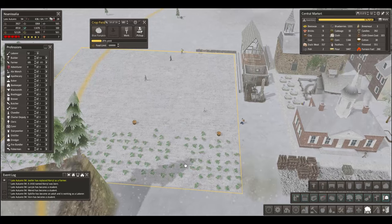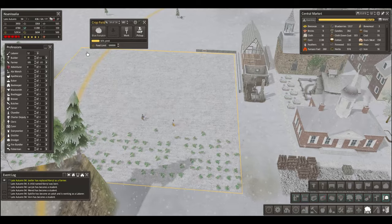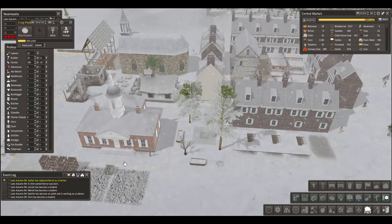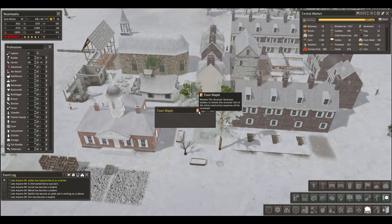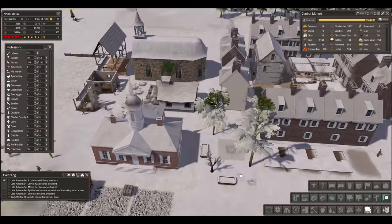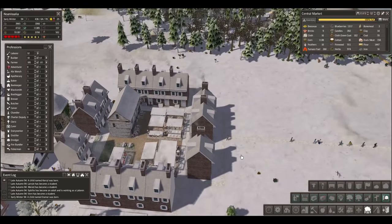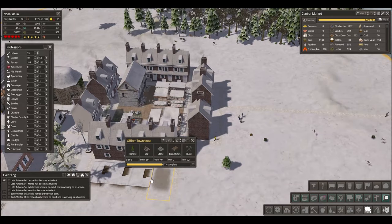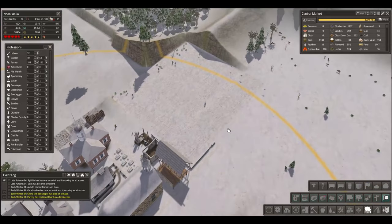It looks like we're not going to be able to get all the pumpkins — it's a shame. Food is above 50,000 though, so no worries. It's quite nice, actually — it'll be even better when it's all done. Thirty-three laborers is a pretty nice feeling. We can really throw our weight around. I think behind here will be a new farm.